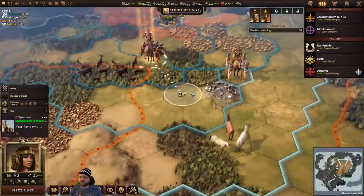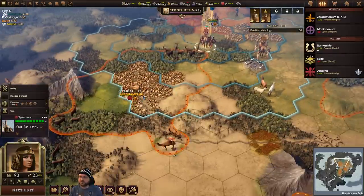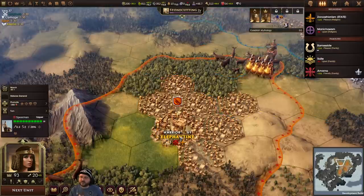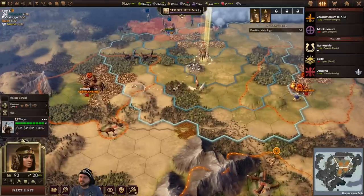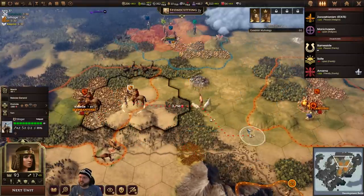So obviously we can't fight these guys because they have way too much. So what we're going to do is we're just going to retreat back. Also this — I totally get how this happens — but if I have a unit selected and I right click over here, maybe it did go through, but I thought we had an issue where it wasn't. Where it's like eating the input because it was in front of things.